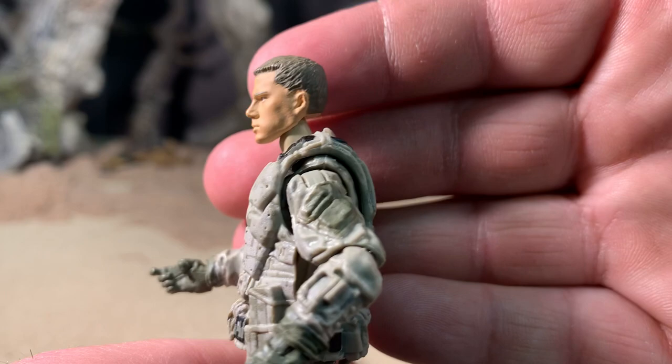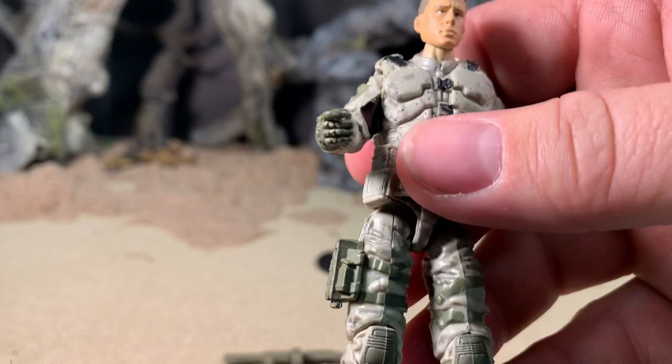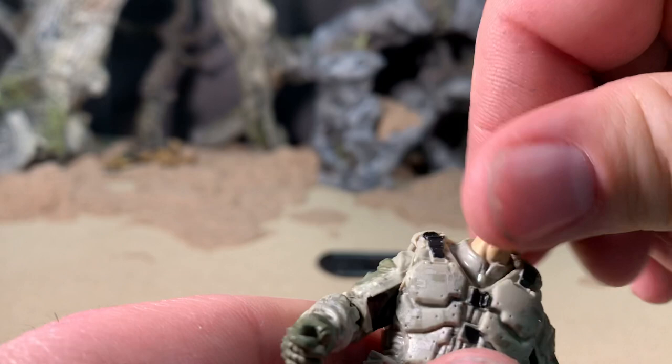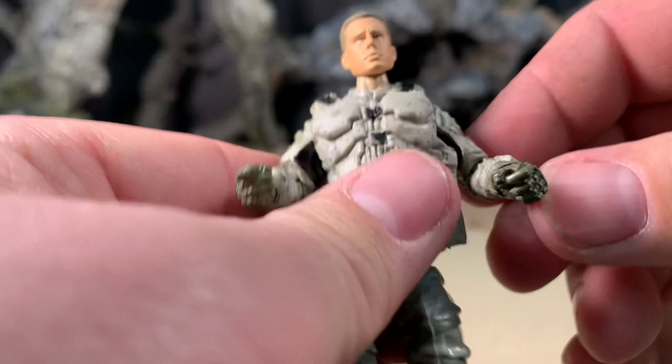Very nice sculpted design on this guy. American flag there on his arm. Very nice looking figure. His head is on a ball joint — as you saw, can do a full 360 — as well as not too much up, but can look down slightly and kind of tilt from side to side, though not really noticeably.